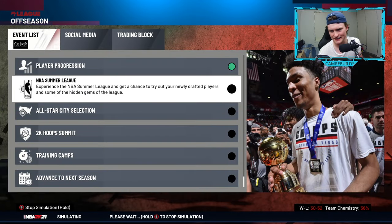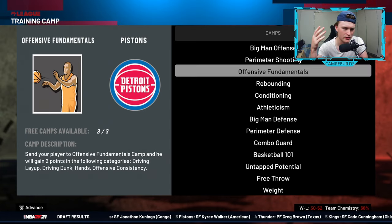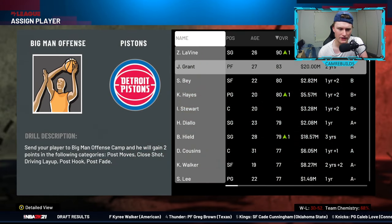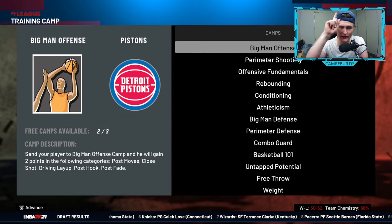Next is training camps. With a good trainer, you can get yourself more. With three training camps, you can choose whichever you want — it has a camp description there so pick what camp you'd like. Say if we wanted a big man offense camp for Jeremy Grant to get better at post moves, we just send him to that training camp. However, you can only send one player to a training camp every single off season.